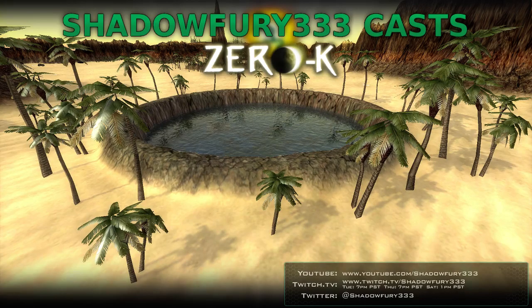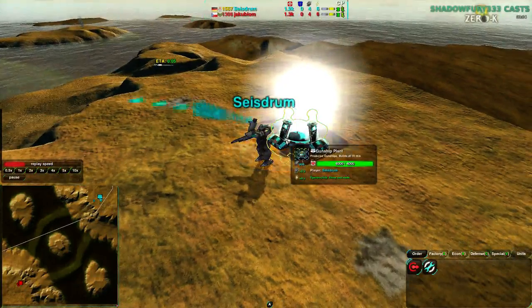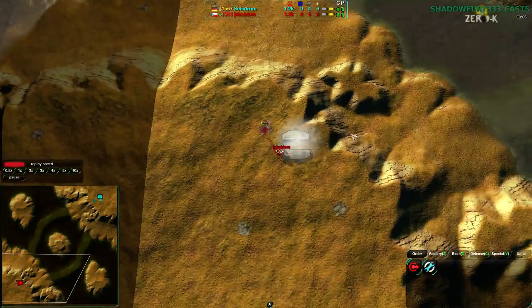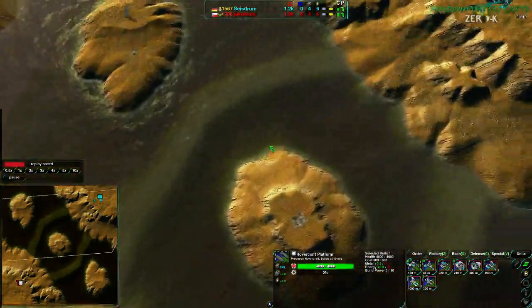Anyway, gonna get on that right away, not much more to be said about that. Don't really know the players too well, so just have to watch what they play. Saezdrom going for a gunship plant right off the bat, and Yakubyom going for hovercrafts — interesting choice. This map really does favor amphibs.